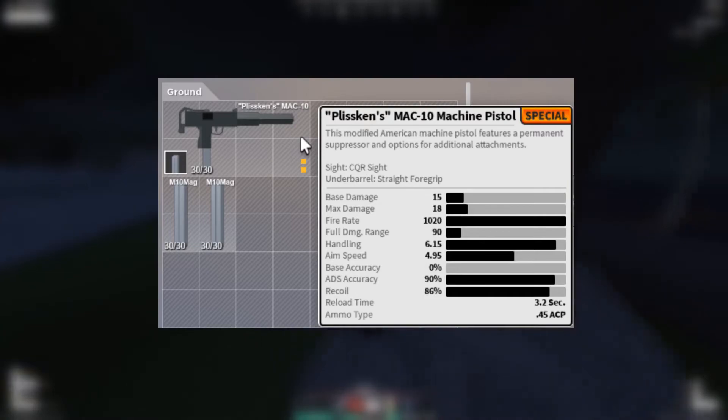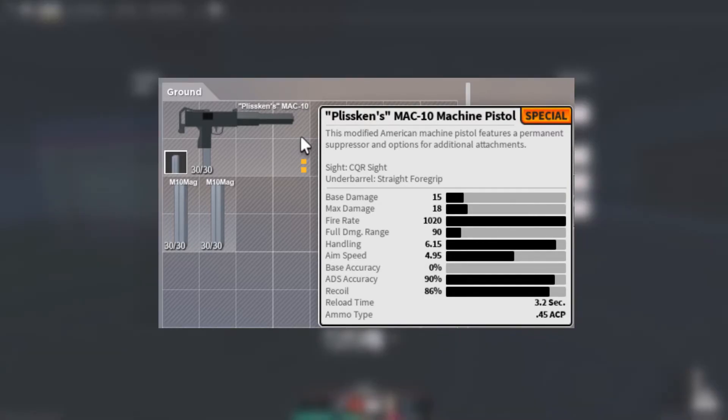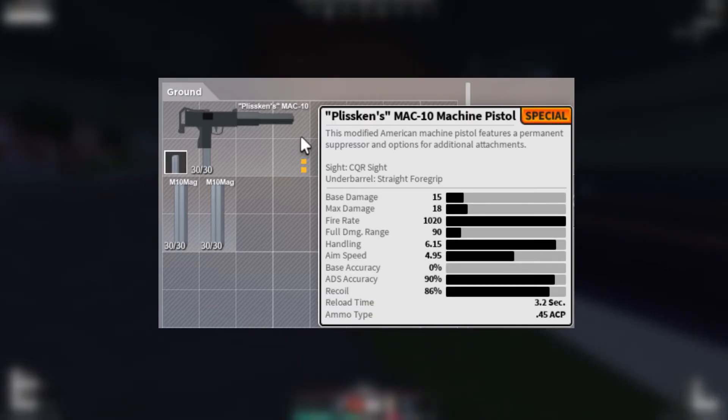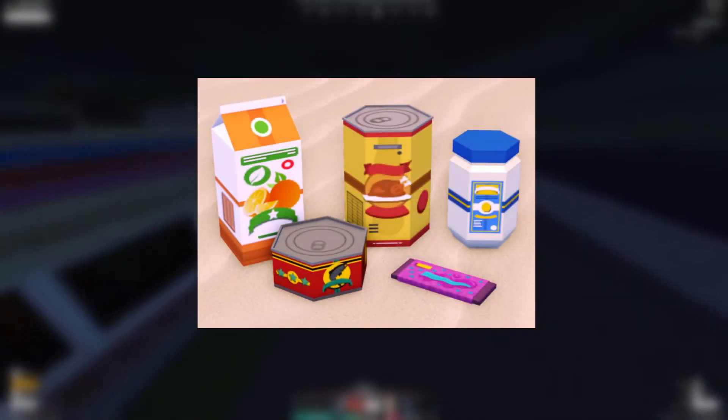Here's a gun variant — Plisskin's MAC-10. Basically it has a suppressor on the gun with a rail on it, and you can put attachments on it like a sight and a grip.